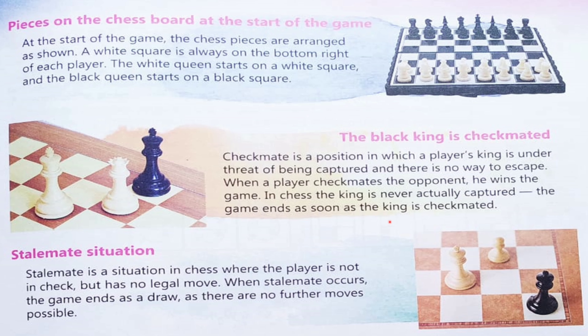In the other picture, you can see a stalemate situation. Stalemate is a situation in chess where the player is not in check but has no legal move. When stalemate occurs, the game ends as a draw as there are no further moves possible. So dear students, when in chess no moves are possible, this situation is called stalemate.